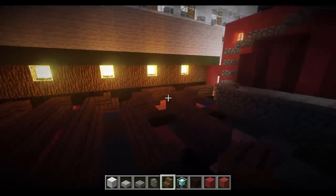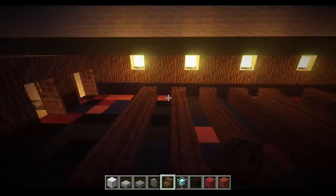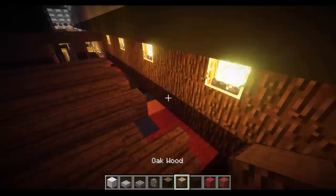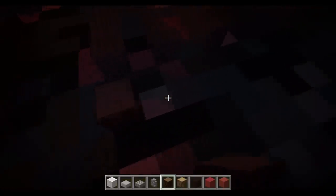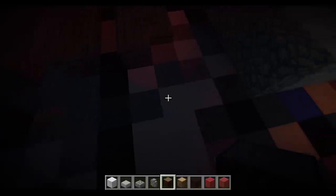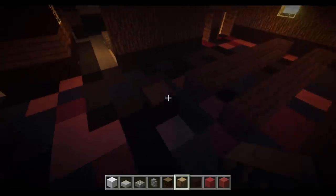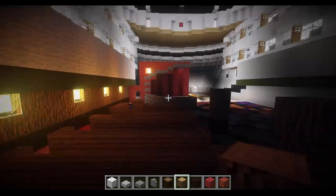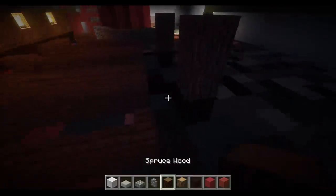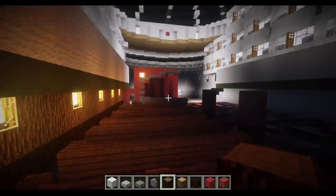Now you have all the seats and it looks pretty good. Make sure you can see all your audience from the stage — and also make sure you can see the stage from the back seats. Now you're going to want to add some support beams. I'm going to space them pretty well — one every four spaces — because in big rooms like this you want as much support as you can possibly get. You need these because in big rooms they tend to concave into each other. Even if you need to cut into some chairs to make it look right, that is perfectly fine.